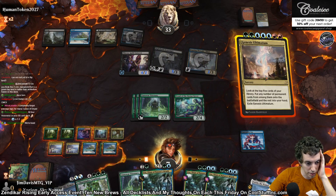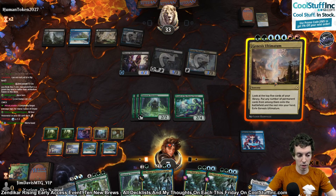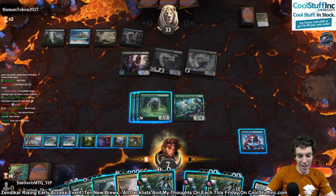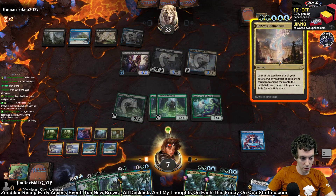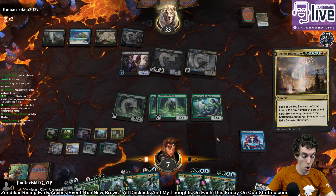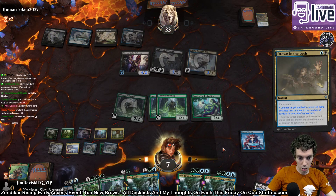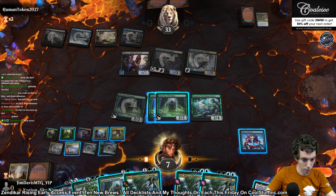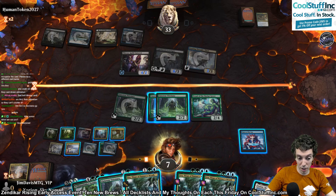We just cast Ultimatum again, and we have 1, 2, 3, 4, 5, 6 mana left over. Ship it, right? But now we have ten cards in the bin, so they can Drown the Lock the Ultimatum. Then we'll just cast Yorian. So just do it. Resolving Yorian is probably more important anyway. Now we have one, two, three, four, five — six mana available. We're just going to draw a bunch of cards.